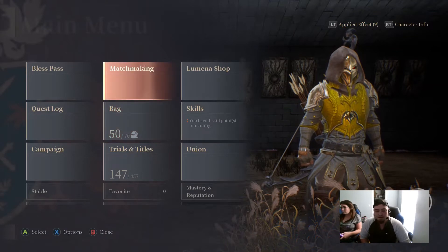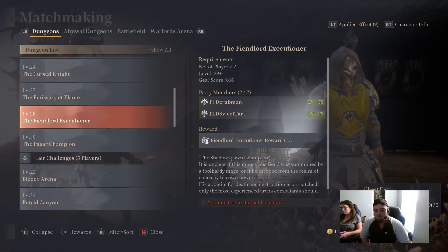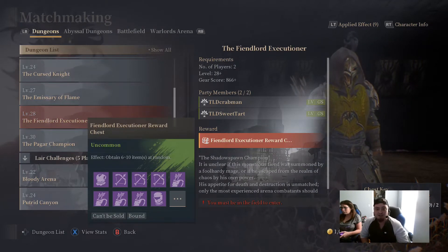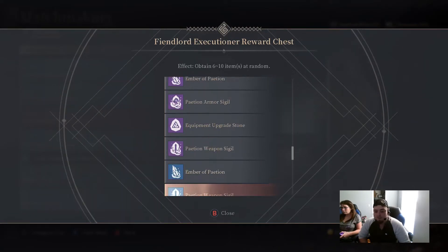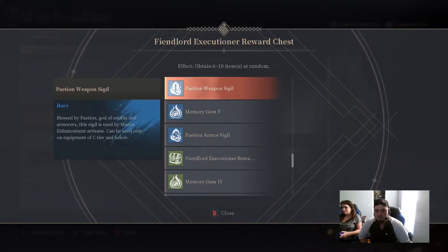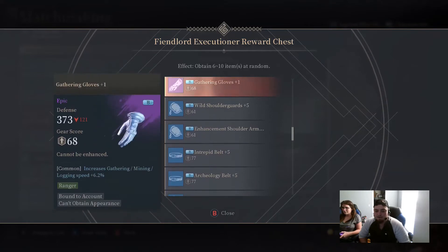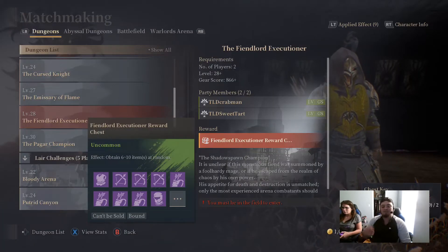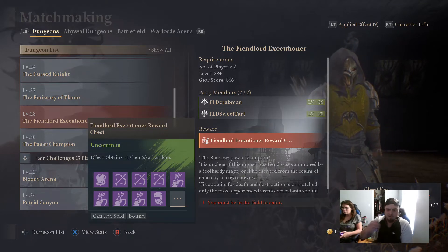I thought this was interesting, so quickly here I'm gonna go to the dungeons and show you what the Fire Lord Executioner — what you can get out of the big chest before you get your small ones. If you look, you can get an asinine amount of purples, blues, and amounts of gold, memory gems, but that's where it ends — it's purple. There is no upgradable gear, that's just it. The box itself is about the same way; I think the best you can get is purple as well.